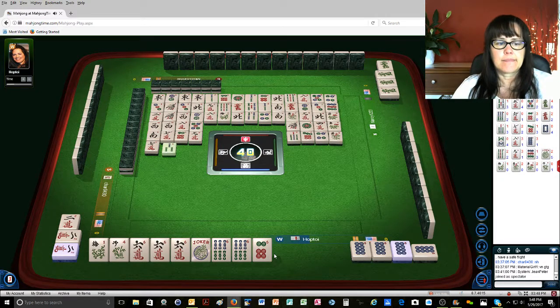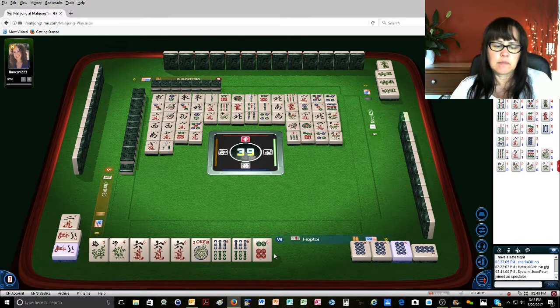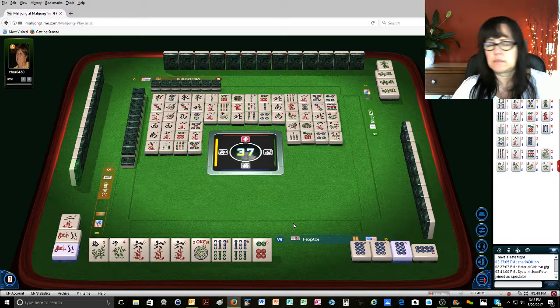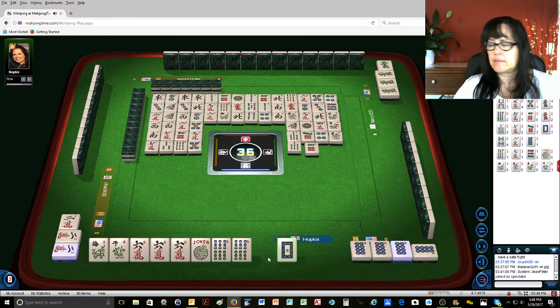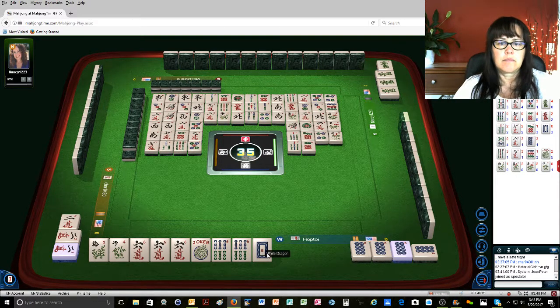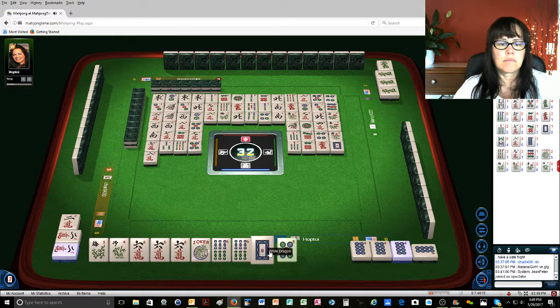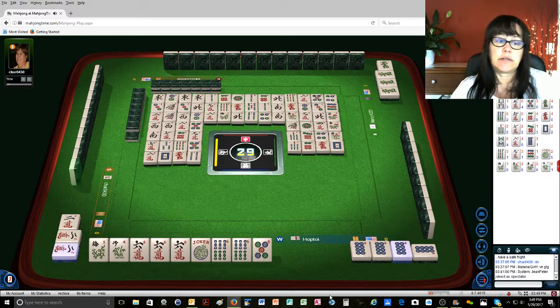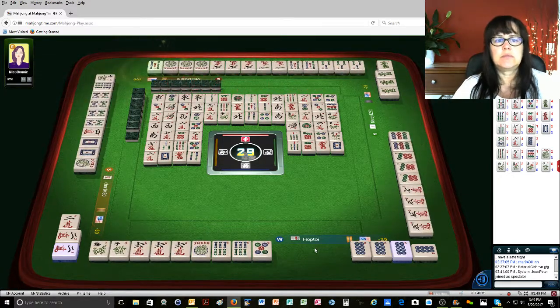Seven characters. Three bamboos. Nine bamboos. Five dots. Seven bamboos. Six dots. Red dragon. White dragon. White dragon. Eight characters. White dragon. Did you hear that beeping? That's my timer in the kitchen. Red dragon — sorry about that. I have mushrooms right now that I need to go check, but I can't leave. Mahjong. Mahjong! And now I can go check my mushrooms.